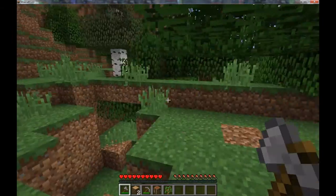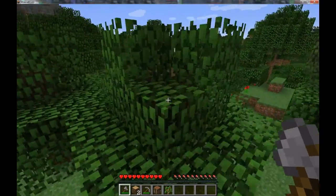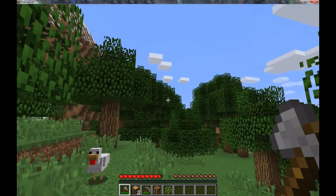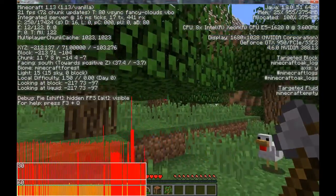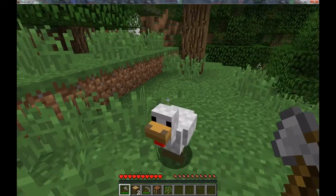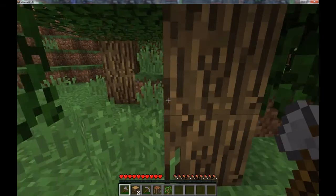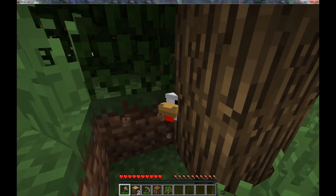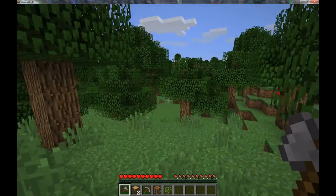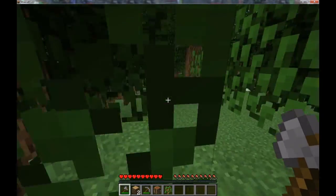I heard some chickens — let's maybe go find some food. The plan is to play without Optifine unless we need it, which we might, because the framerate is not great right now. Performance is probably going to be improved in the next couple of weeks with 1.13.1, 1.13.2, maybe more. There's a mob head poking through a corner — that looks really weird. The chickens can live. I want sheep — I saw some sheep over there. I need wool.